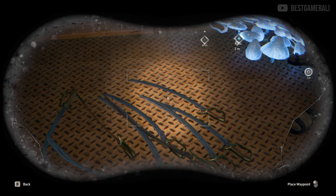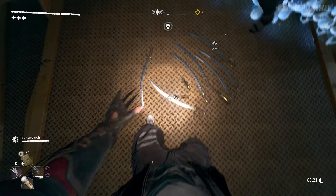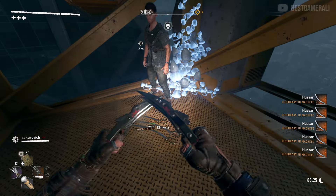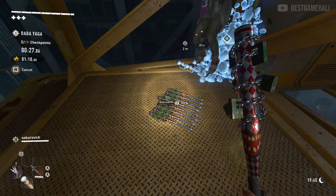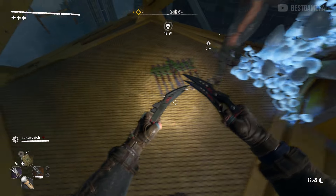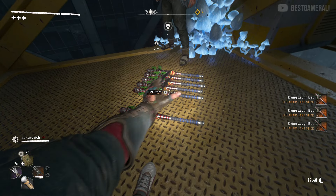If no weapon shows up during the glitch, try again but this time empty your inventory by dropping all weapons on the ground, picking them back up, then proceeding with the glitch. You can also try changing the weapon in the third slot — it's a bit annoying at first but you'll get used to it. You'll likely end up selling a lot of the duplicated weapons, so you'll accumulate a lot of cash — which is where the third glitch comes in.